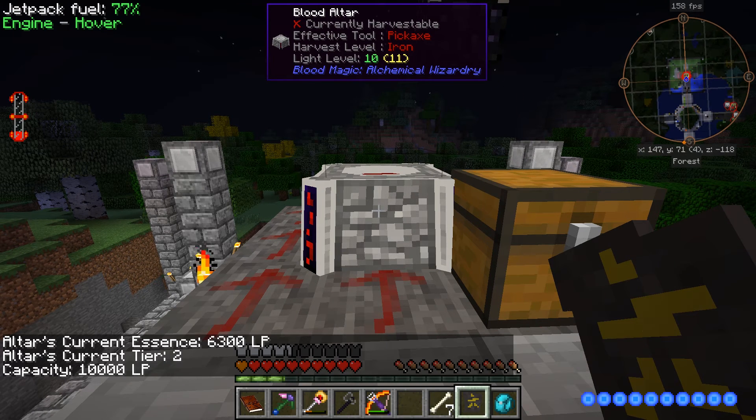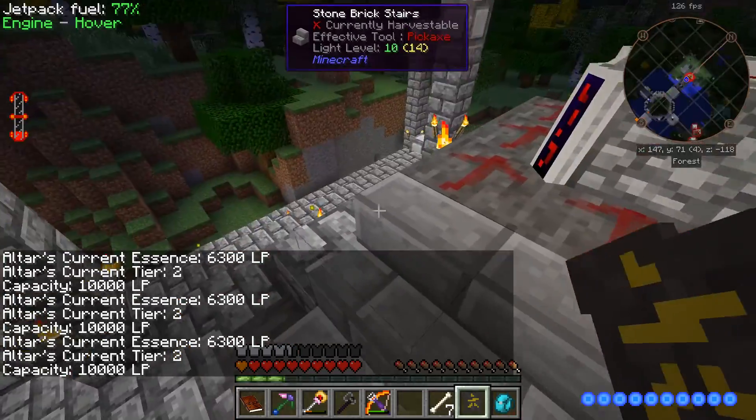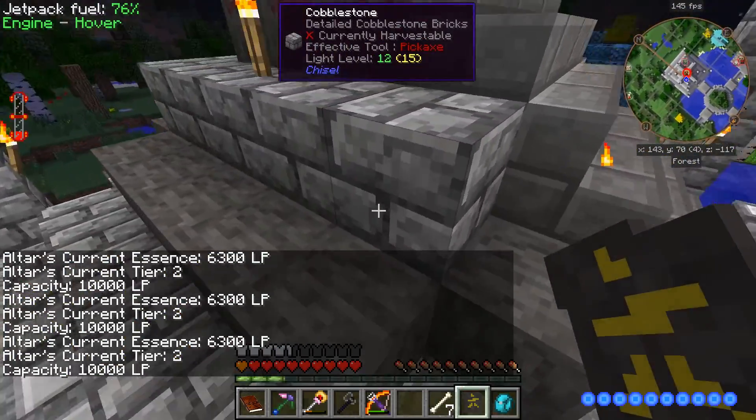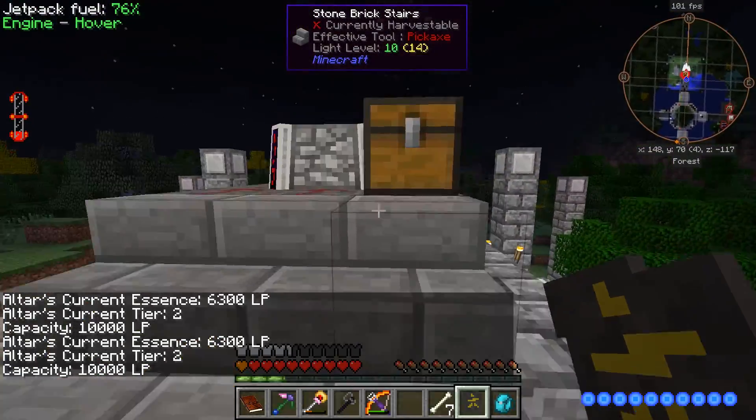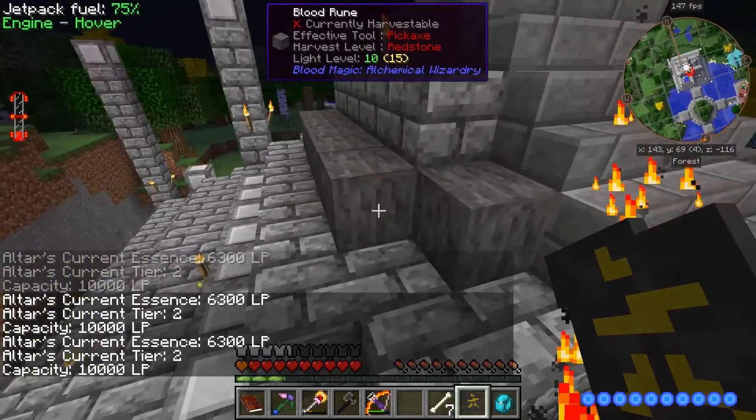Now that that mess is over with — I'm glad I made that a chest obsidian so that it's blast proof. That was a good call on my part. More runes — I was the dummy that set this up like this. That should mean we now have a tier three altar, as long as I can check it. The only problem is this still says tier two. I wonder — did I set this template up correctly? Doesn't look like I did. I'll be right back.